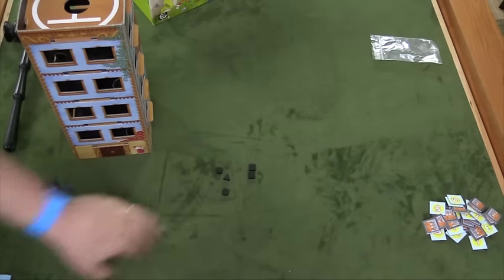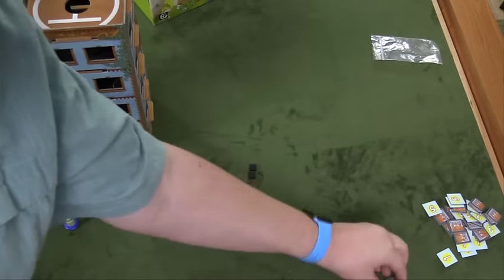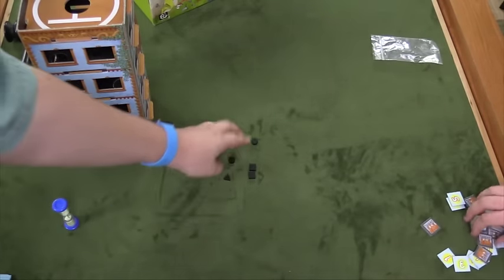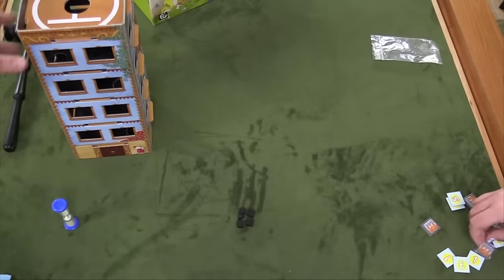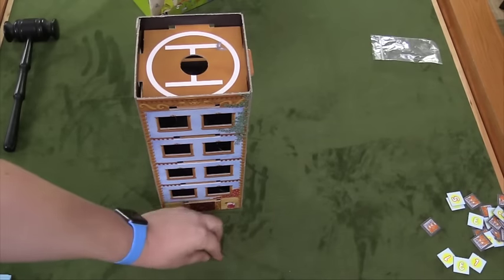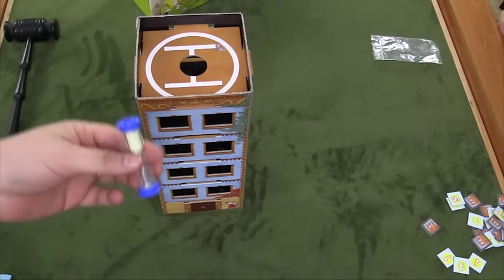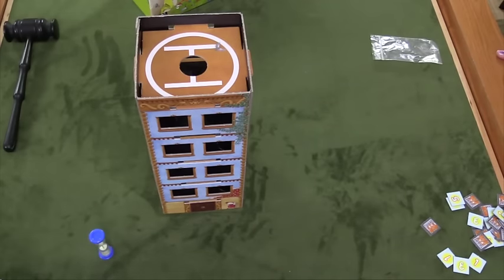At some point, the timer is going to run out as players are doing this. When the timer runs out, someone will shout 'the monsters are coming!' Everyone stops. You pick the tower up and see which ones are through the bottom. The player who played the square monsters gets two points, with point denominations of one, three, and five. The person with the circles gets two, the person with the triangles gets one. You need 15 points to win. You take all the tokens, throw them in the top, start the timer again, and keep doing that until someone gets 15 points. When someone gets 15 points, the game ends and whoever has the most points is the winner.